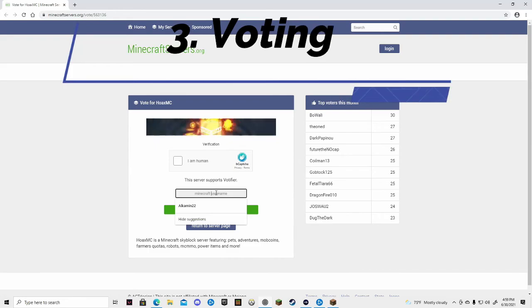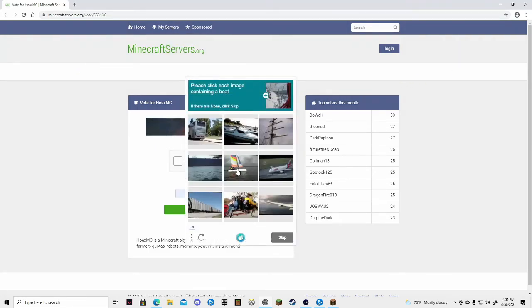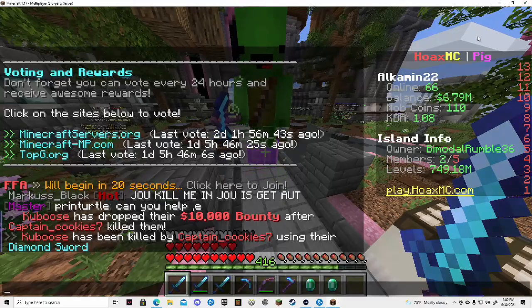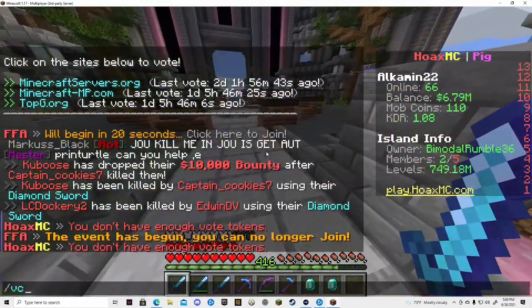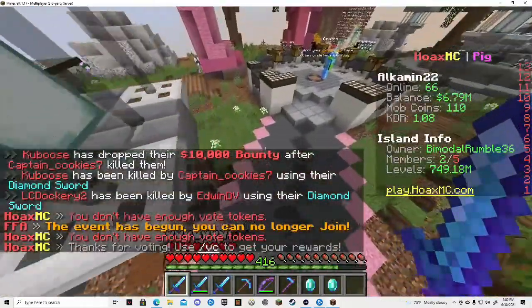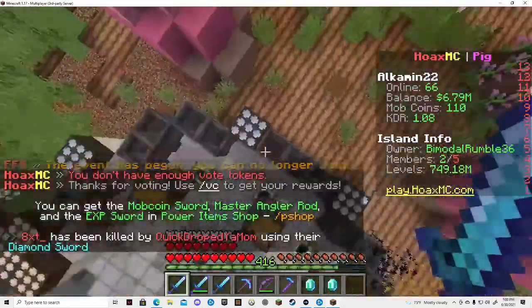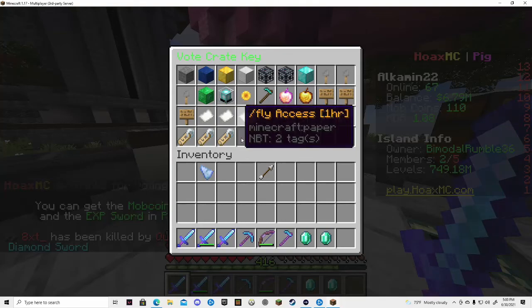Method 3, voting with slash vote. So you can vote three times every day for your vote crate keys. Through the vote crate keys you can actually get money, but there are also other prizes you can get, just so you know. So you can do slash VC after you voted and you'll get the vote crate keys, but right now he's already used his things.